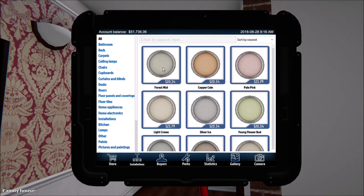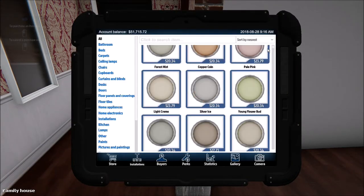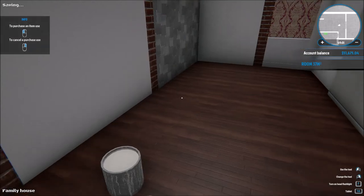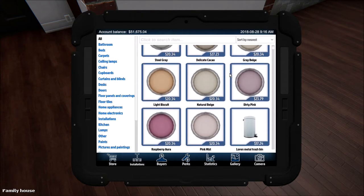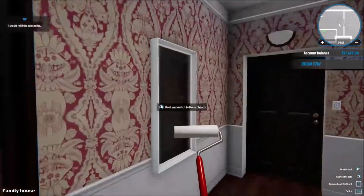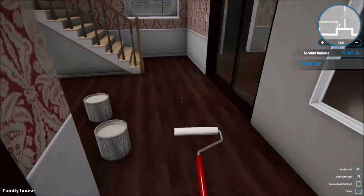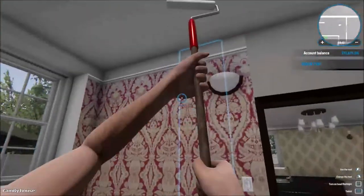What kind of paint are we going to need? It's either Forest Melt, The Mist, Silver Ice, or Still Gray. I'm going to check all of these choices. I'm going to pick one for over here and another one for the kitchen. I think I'm going to go with Forest Mist for this room — yeah, I'm picking this one for over here.